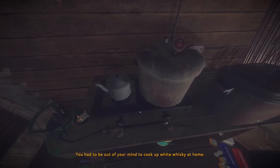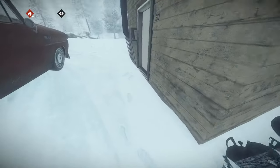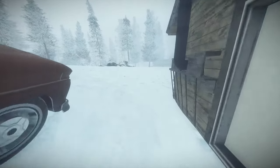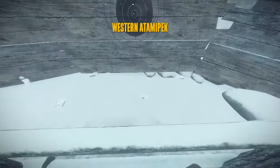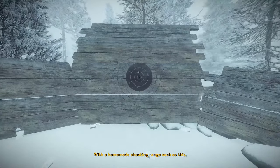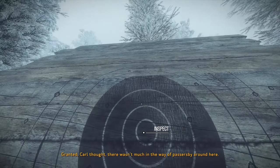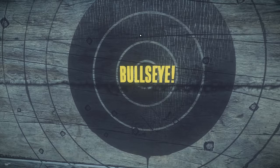'You had to be out of your mind to cook up white whiskey at home.' There's another hatchet back there. Not sure what this is - oh, it's an archery range. 'With a homemade shooting range such as this, it wasn't hard to imagine a stray bullet ending its course inside the flesh of an unsuspecting passerby. Carl thought there wasn't much in the way of passersby around here.' Bullseye.